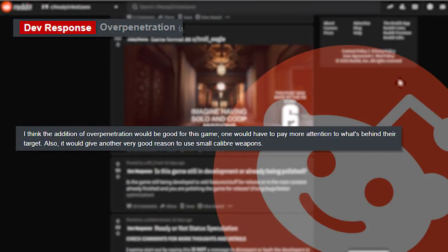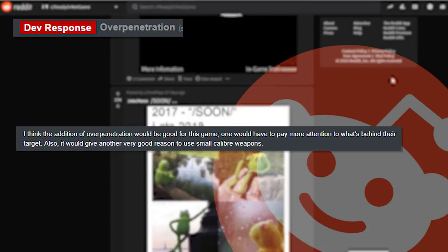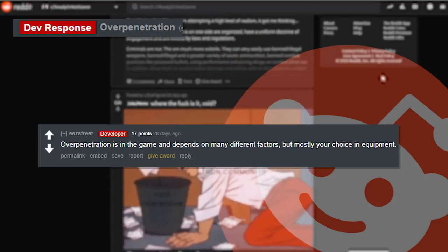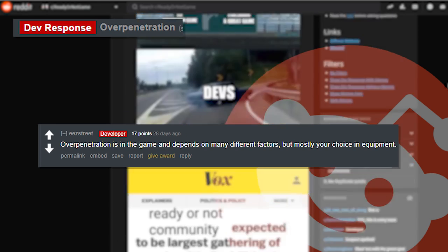'Over penetration — I think the addition of over penetration would be good for this game. One would have to pay more attention to what's behind their target, and it would give a very good reason to use small-caliber weapons.' And the developer replies with 'over penetration is in the game and depends on many different factors, but mostly your choice of equipment.'